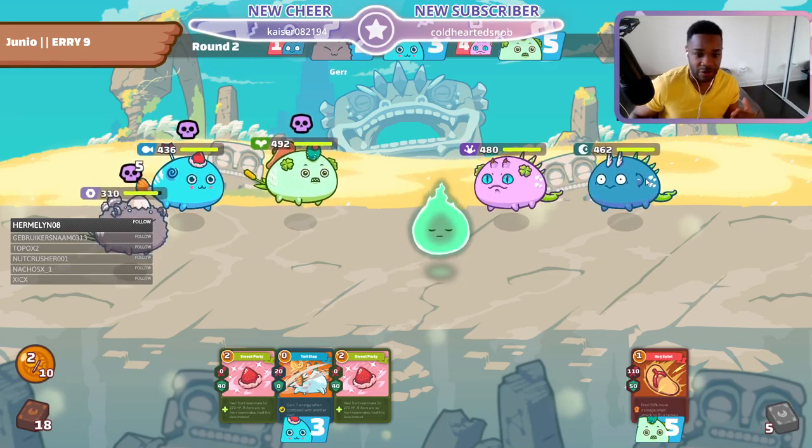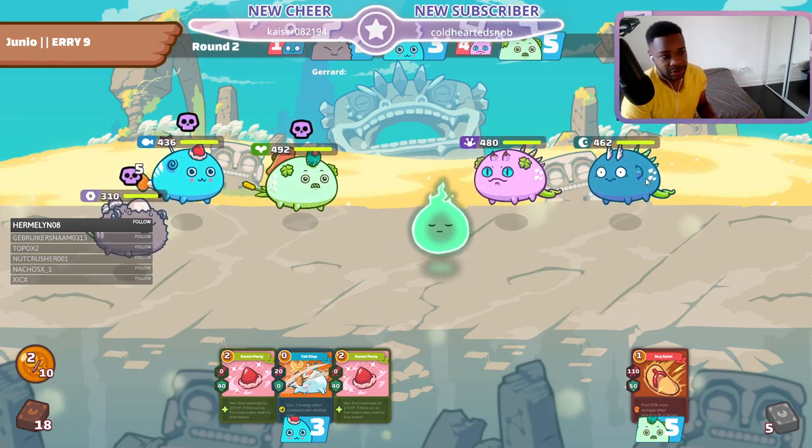Now we have the three-versus-one. We're able to get rid of this guy in one round, and now he's in a situation where he probably doesn't have the cards he needs to actually go backdoor. We took out his plant early and fast — we were vicious — and we actually went through it.